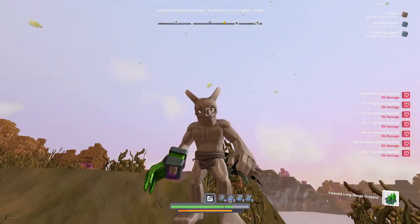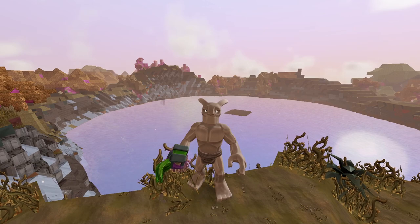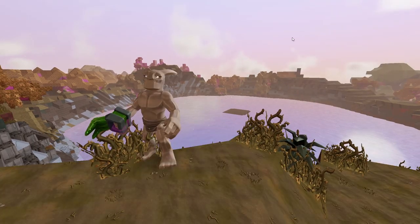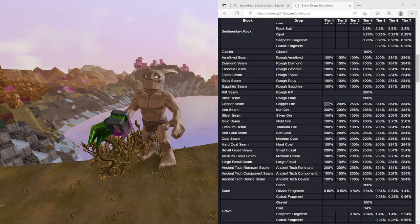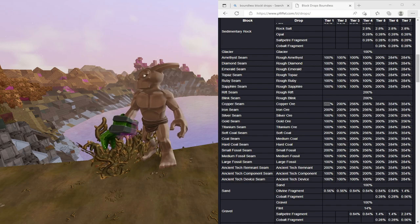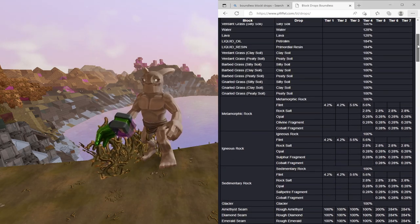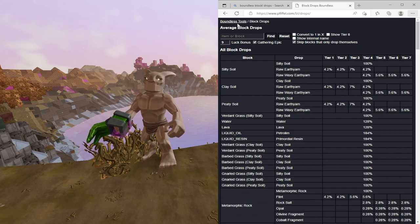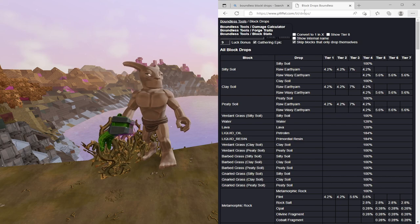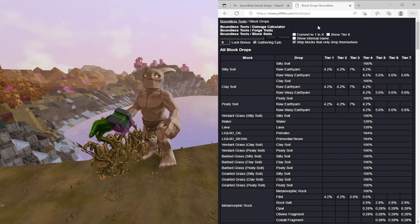First, let me show you the actual percentages. So here we are - this is another tool from Fiffle. I hope I'm saying that right. In the top right you'll see he's got the boundless block drop, the damage calculator, the force traits, the block stance, etc.